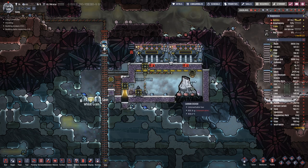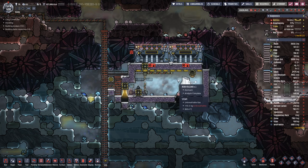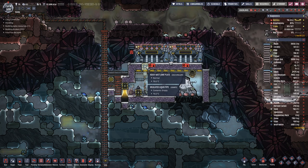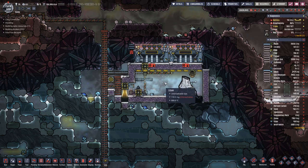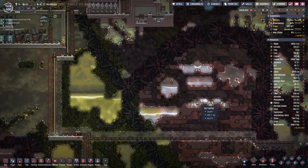Let's first pump out the steam and the polluted oxygen from down here. Then we can break this and replace it with a heavy watt conductive joint plate and then fill in the rest. So now the temperatures are going down and up and down, so it is a bit fluctuating.